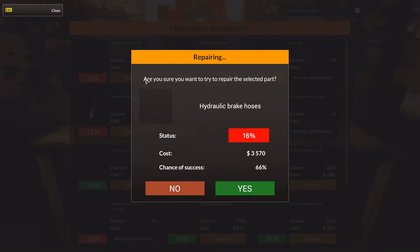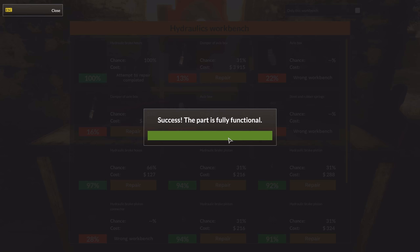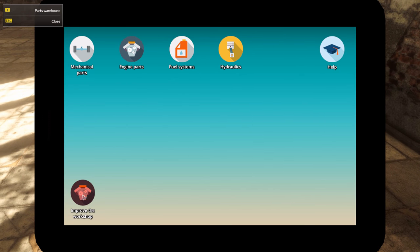Hydraulic brake hoses — 66%. Let me actually see if I can improve my workshop a little bit.